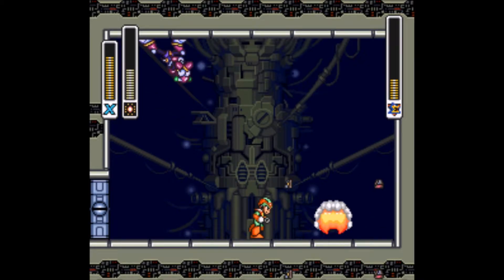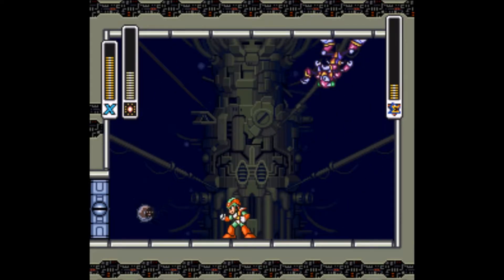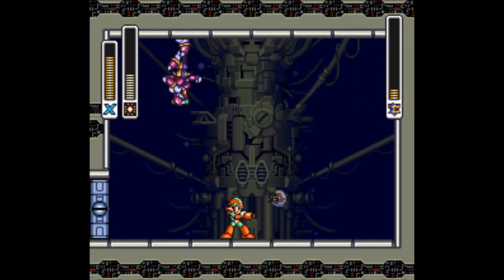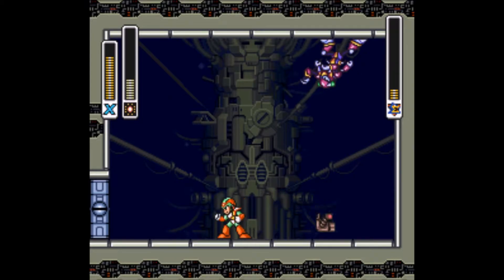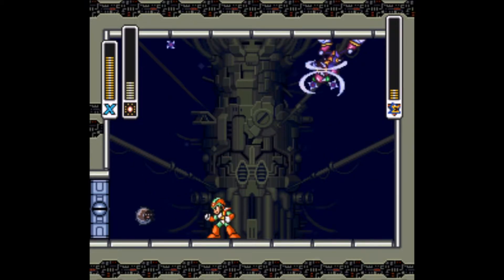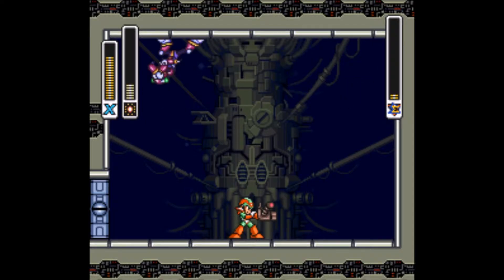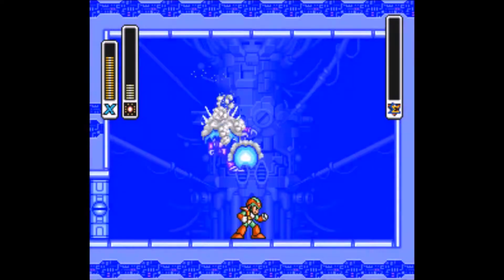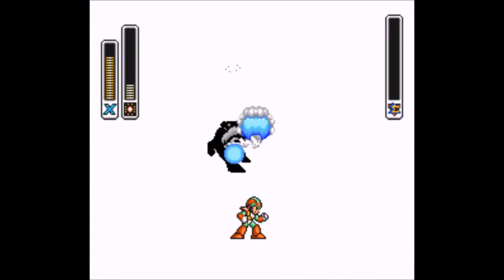He's very challenging to take on. Just keep doing this over and over again and you'll have Magna Centipede by the hook. One annoying thing is that he loves to teleport a lot, and sometimes you'll screw up and miss your shots. That can get annoying, but really he's pathetic if you have the weakness. That's pretty much all he does.